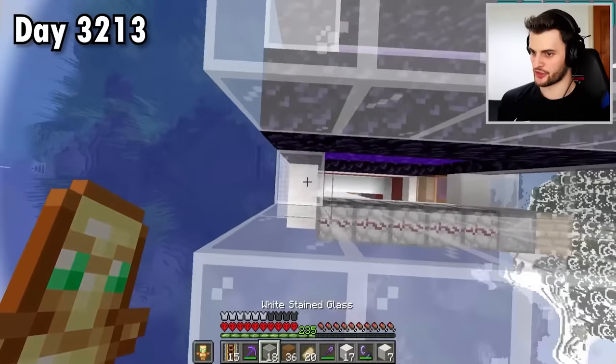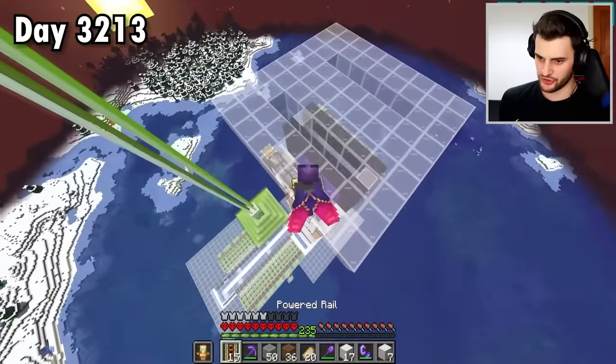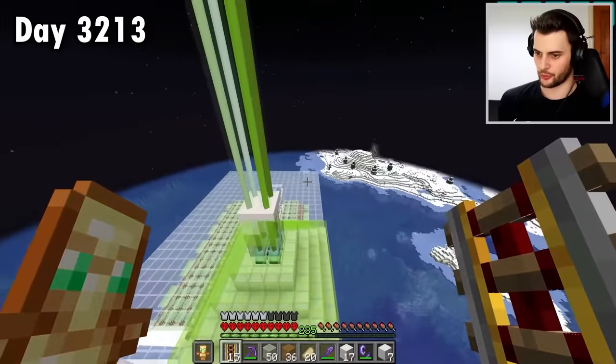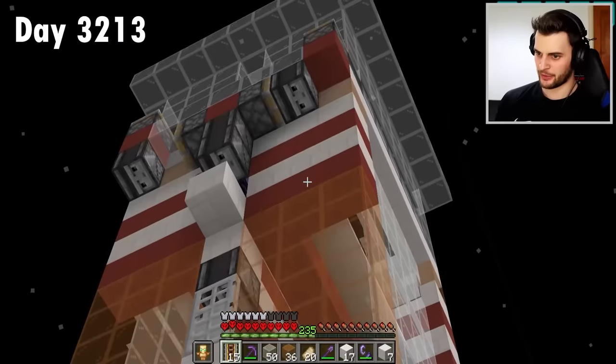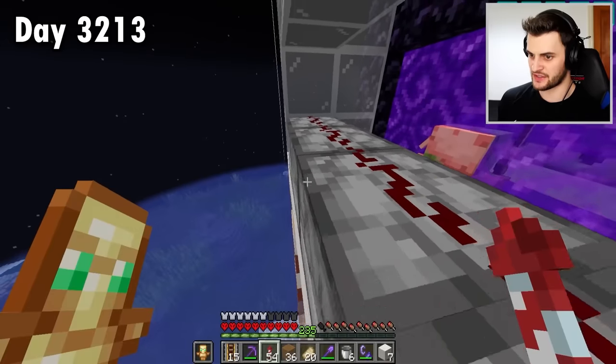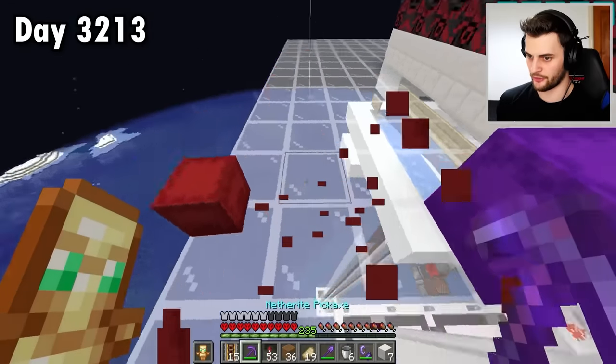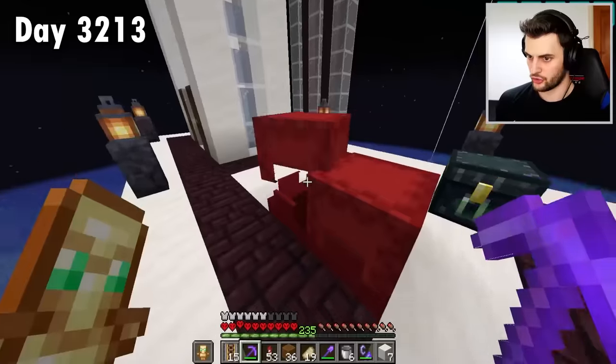There will still be some building to do on the other side of the portals, of course. But so far it has been an absolutely monstrous project. Still got all the fun to come with adding the evokers. But first I'm going to build the portals in the nether, and I also need to remember to fill these 10 dispensers with water buckets. I'm also going to grab all of the shulker boxes of lava.